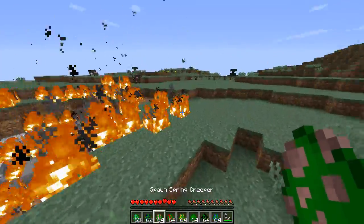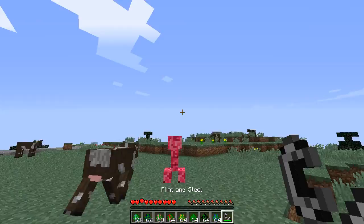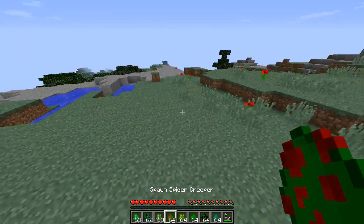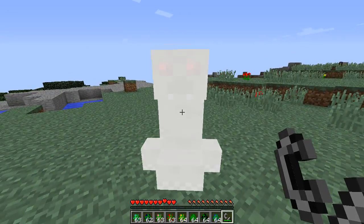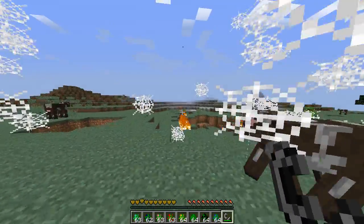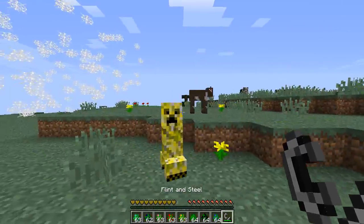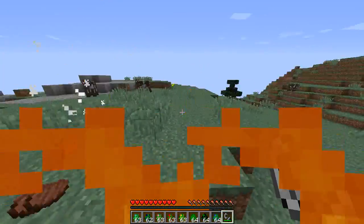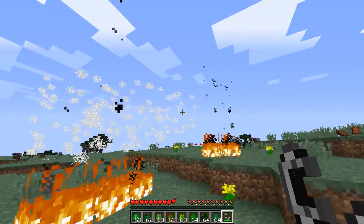Now we have the spring creeper. When you light it off it flies up in the air, and when it comes down it explodes with a vengeance - pretty cool. Next we have the spider creeper, which I think is really cool. When this guy explodes he'll put cobwebs absolutely everywhere and give everything around the area poison for about 18 seconds. Now we have the electric creeper - he will strike you with lightning, which is pretty crazy. You can actually use this to supercharge creepers. All of the creepers except for one in this mod are superchargeable.